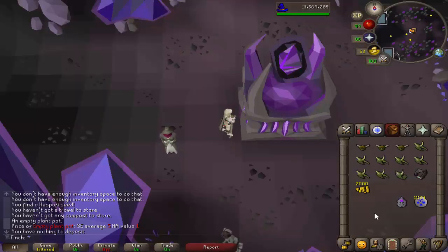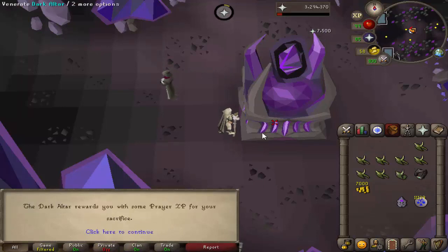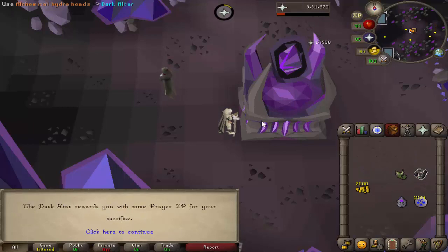So in the interest of freeing up a bit of bank space, I'm going to be using these slayer boss heads, or slayer trophies, on the dark altar for a bit of prayer XP — because they're recorded in the collection log I don't really mind doing that, since there is a record of me having them.